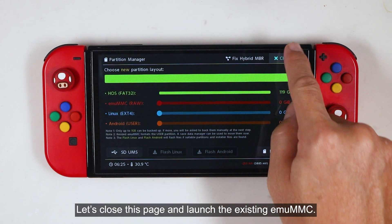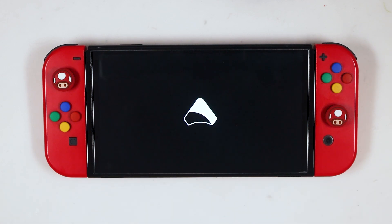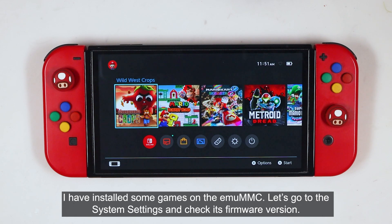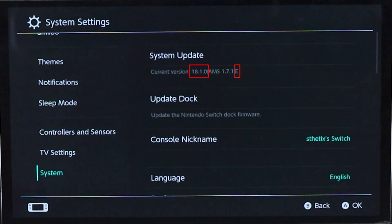Let's close this page and launch the existing EmuMMC. By the way, I'm using my hatchback. I've installed some games on the EmuMMC. Let's go to the system settings and check its firmware version. It is currently on firmware 18.1.0, and it is confirmed to be running the EmuMMC environment.